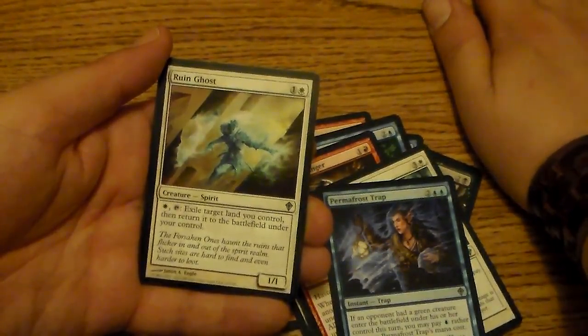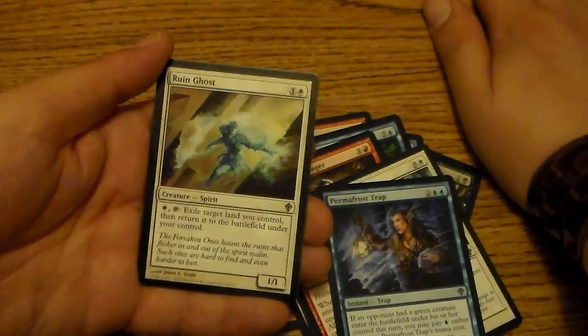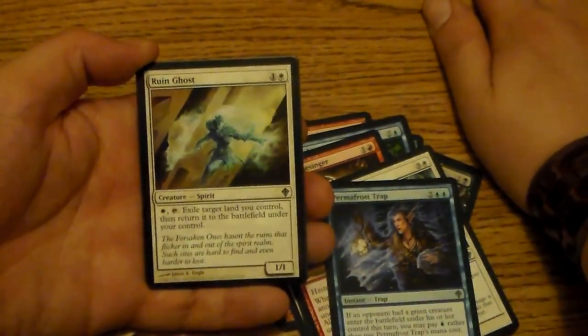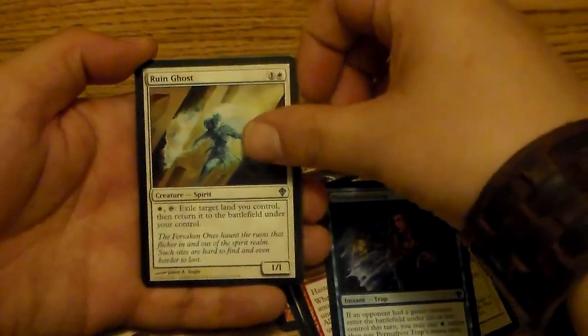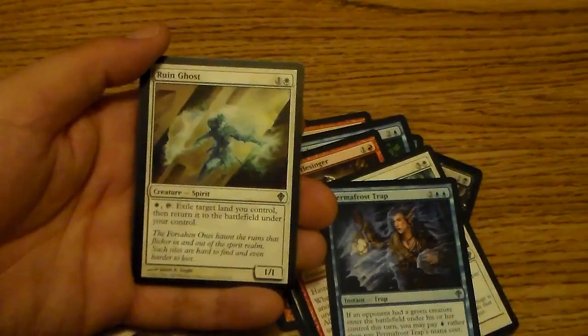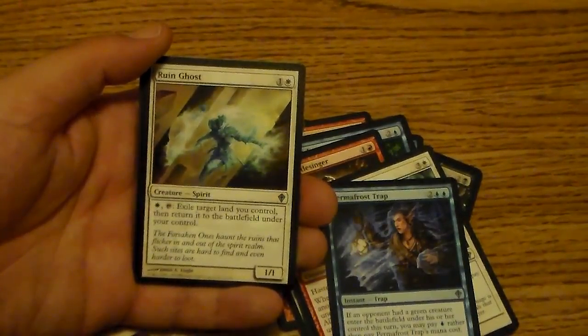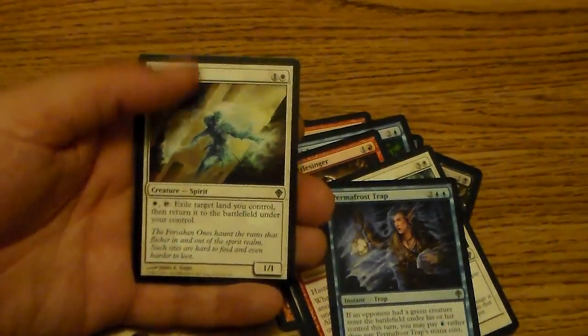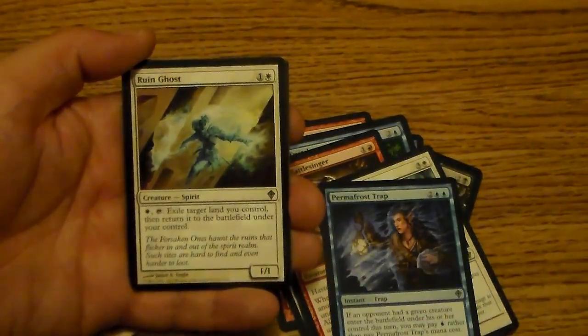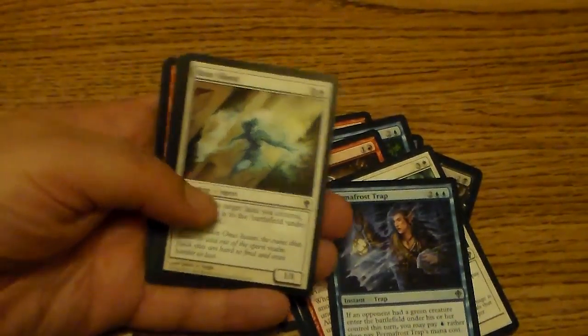My next uncommon is a Rune Ghost for two. It's a 1/1. It has: pay 1 white and tap to exile target land you control, then return it to the battlefield under your control. That doesn't usually sound awesome, but if you have something that triggers when a land enters the battlefield — like gaining a life or whatever — that's pretty neat.